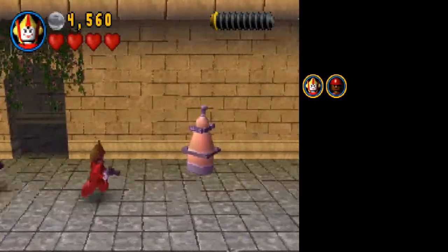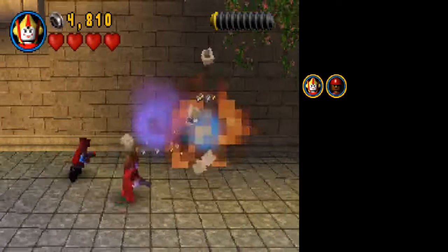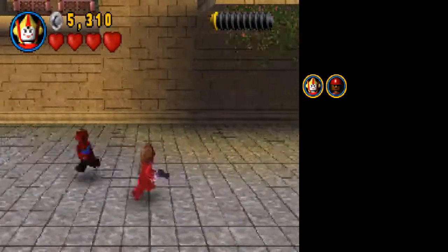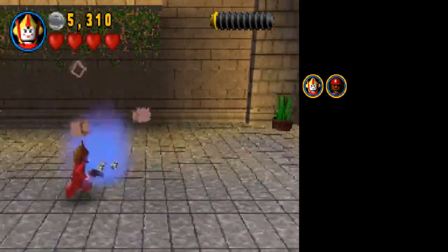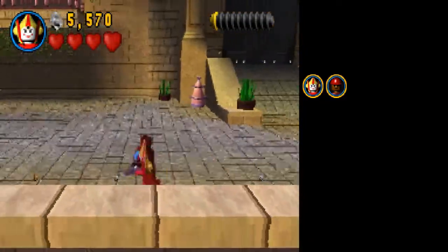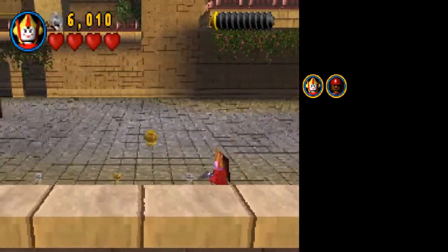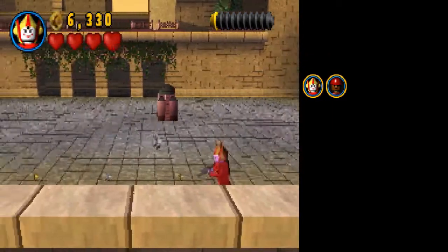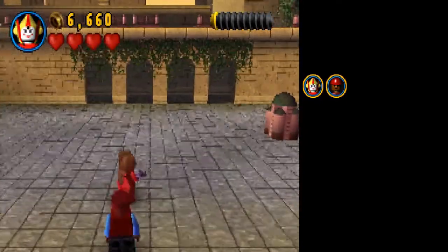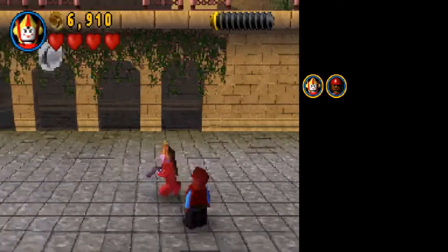I'm playing this like a normal kid would, which means going for True Jedi and going for mini-kits that are on story mode. This game is like a side-scroller in disguise. There's never a... you know, a thing going forward — you always go to the side, which is kinda lame, but I get why.